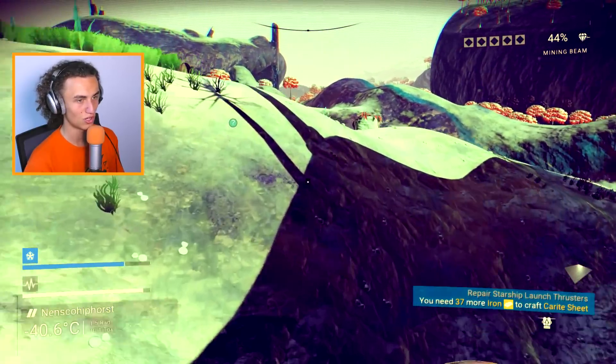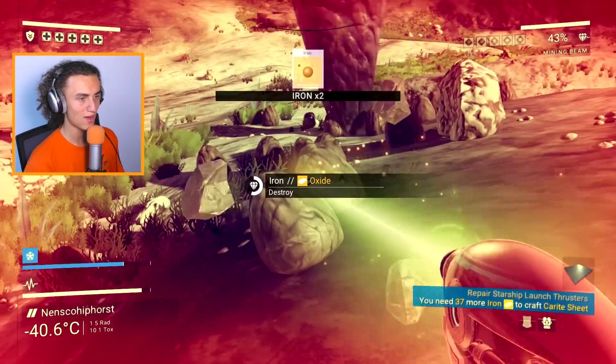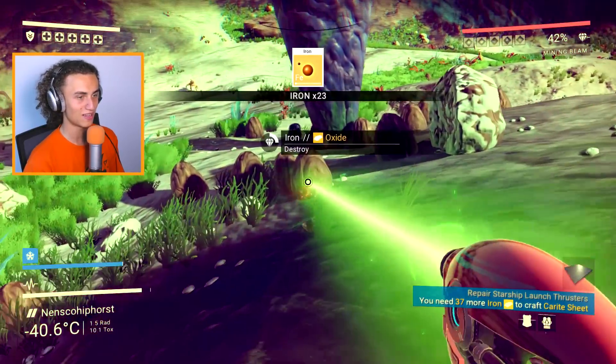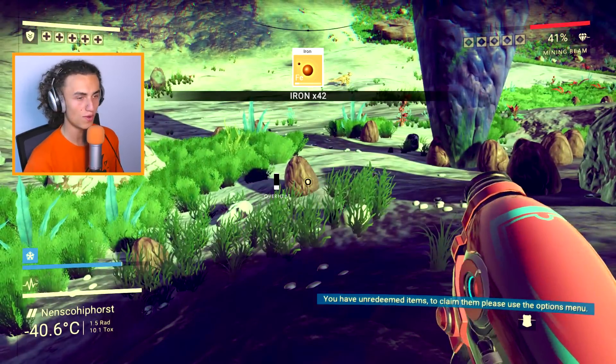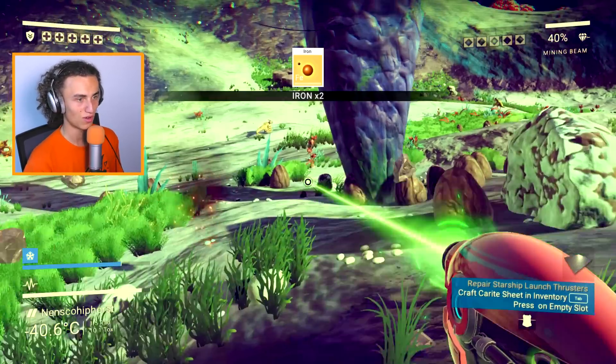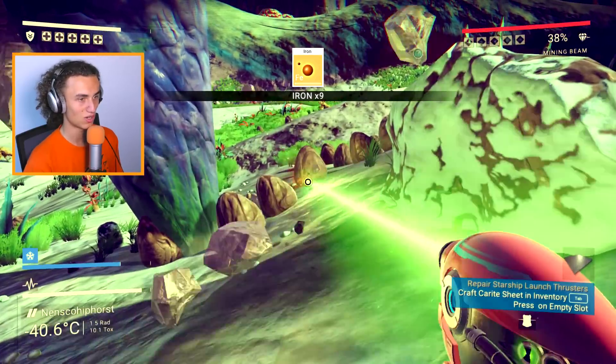Also, what you can do is you can punch and then use a jetpack, and you'll fly really far forward. This is pretty much all the iron we'll need. Loads of people spend so much time on this intro planet, even though it's so easy.